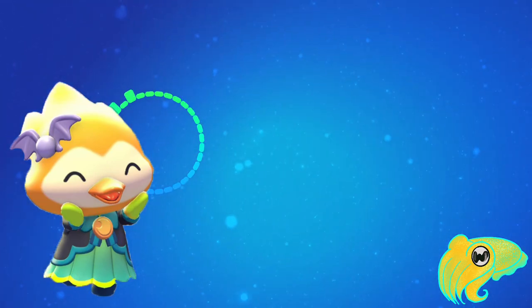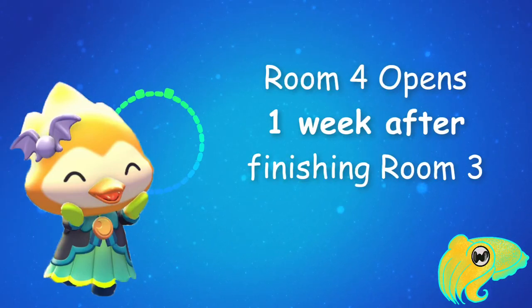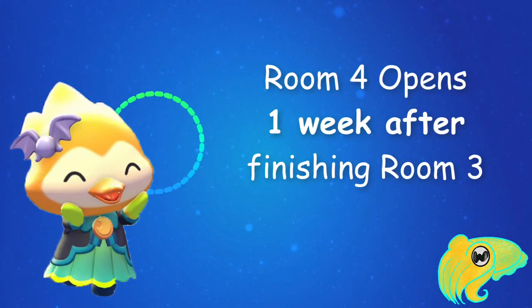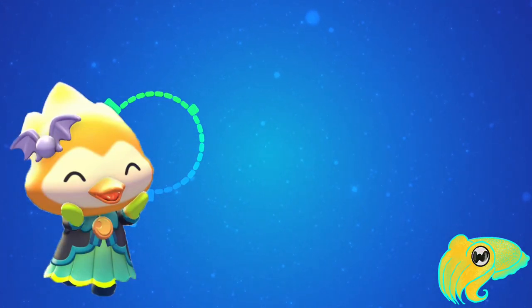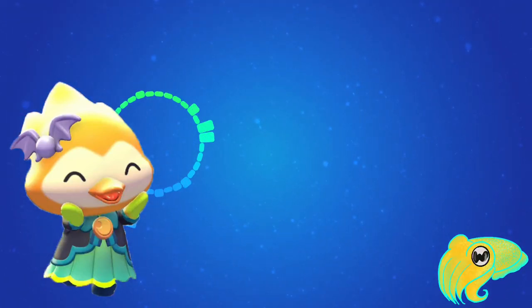Room 4 in the Haunted Mansion Secret Library Basement opens one week after you finish Room 3 on your own island — that is 7 island resets. In order to start Room 4 on your own island, you have to go to the Haunted Mansion and talk to Kuromi and Top Hat again.